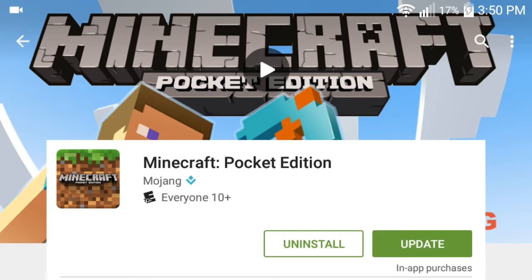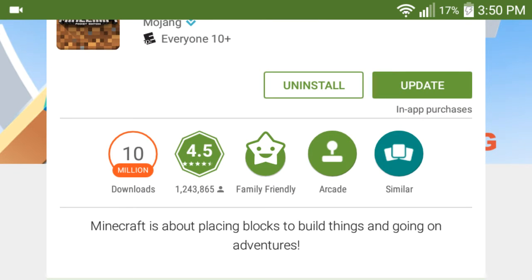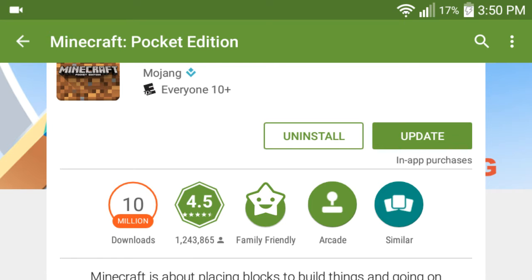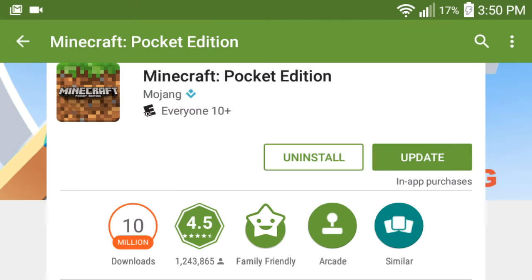Alright guys, here we are on Minecraft Pocket Edition on the Google Play Store. As you can see, the update button is already here. I had to reboot my device in order to make it show up, so you guys might have to do that as well. But anyways, here it is — the update. Let's get it. Don't mind my notifications. We're going to download the update and see how long it takes.